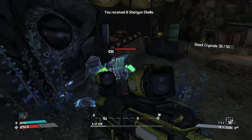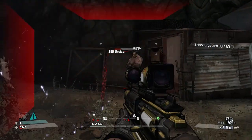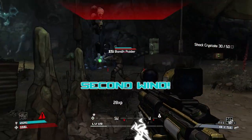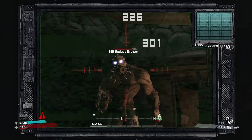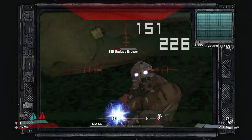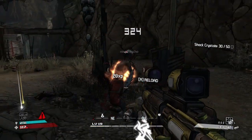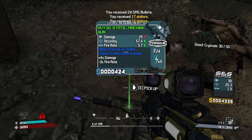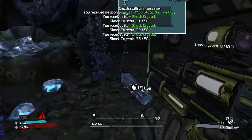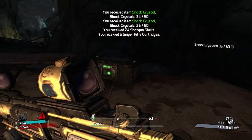What are you guys doing up here? Badass bruiser - great. Let's keep our attention on him. Get a nice headshot - like that. What did he have? Static rifle, not bad. 33, 34, 35 - nice. Ammo and more ammo, good.